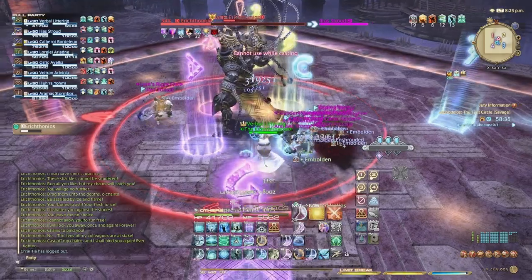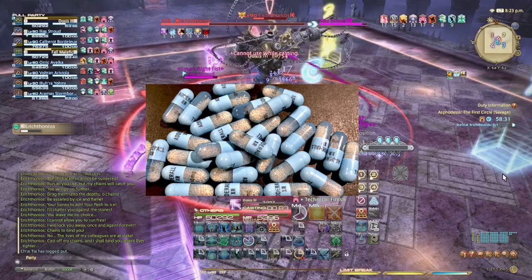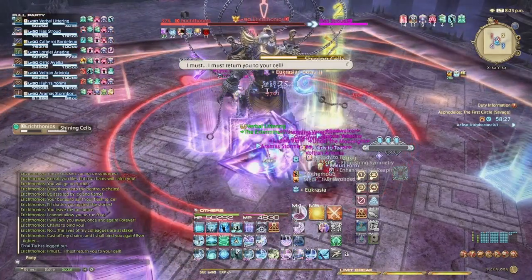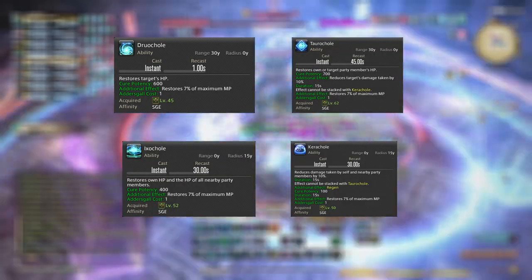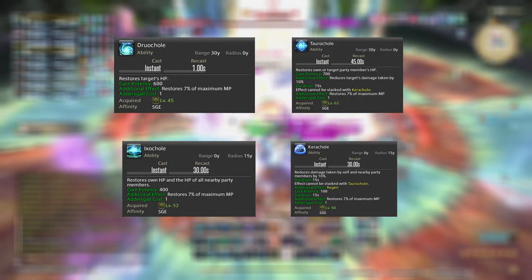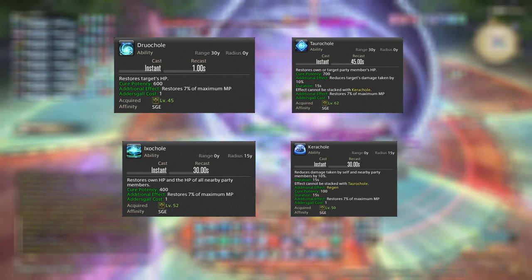Now let's talk about resource management. The resource available to you as Sage is called Addersgaze, and you'll automatically gain one stack every 20 seconds. These can be used for one of four abilities — Drucole, Taurocole, Ixocole, and Karucole — all of which have no cast time and restore 7% maximum mana. All four have their place; it's just a matter of figuring out which to use based on your situation.